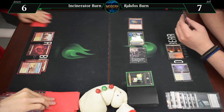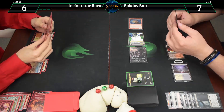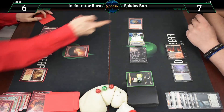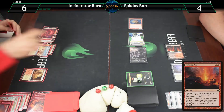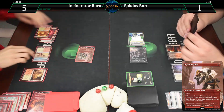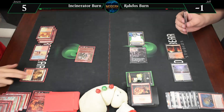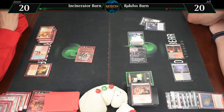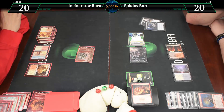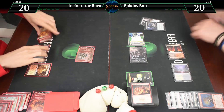I'm at 7. Draw. Arid Mesa — landfall Searing Blaze: 3 to that, 3 to you, going to 4. Lightning Bolt you — go to 1. That Orc Army goes to 5, Goblin Guide attacks you for 2. Do you want to see what I got? Skewer. Alright, that was a really quick game 2. Very fast — I just didn't have lands and the combination screwed me over. Since that was so quick and this is a fast matchup anyway, want to go to 5? Yeah, why not. We'll see you in game 3.